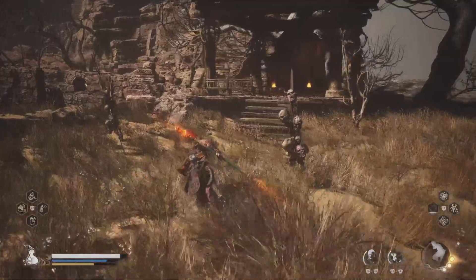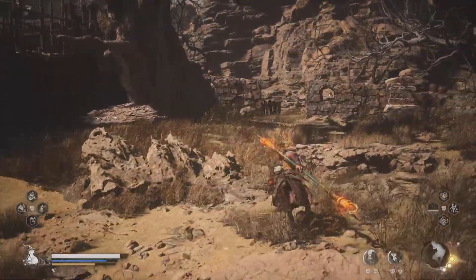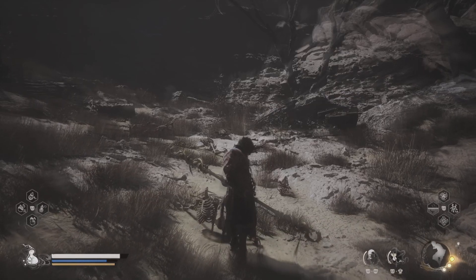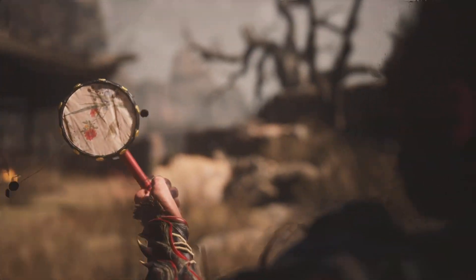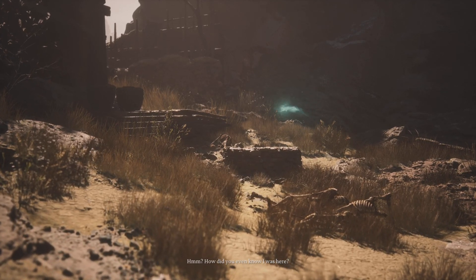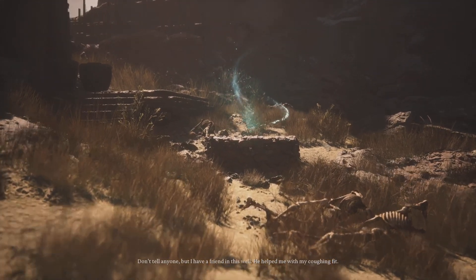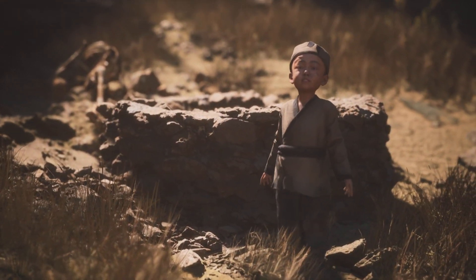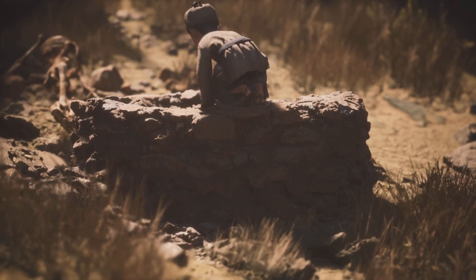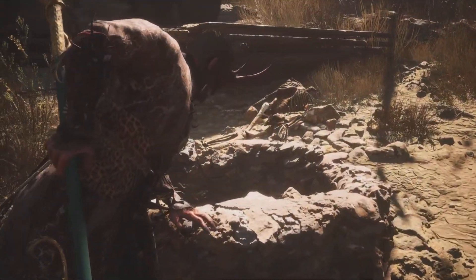Looking around — it's not this one, maybe around here. There we go. 'How did you even know I was here?' — 'I know of this place.' This is what I was talking about: some kind of secret area. We're about to go in there for the first time.